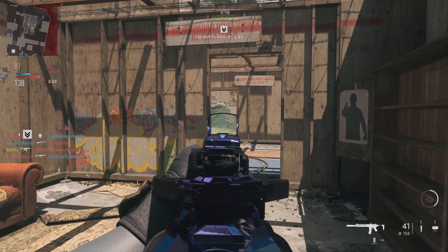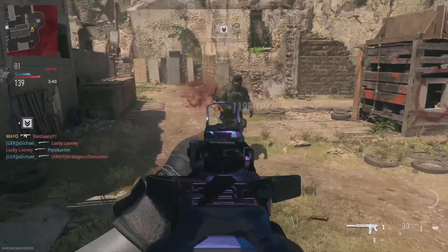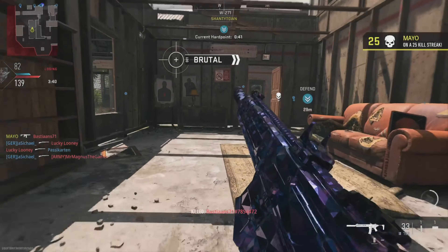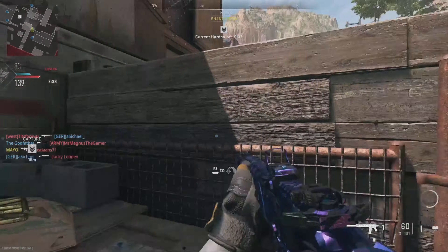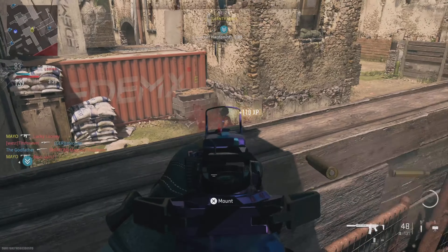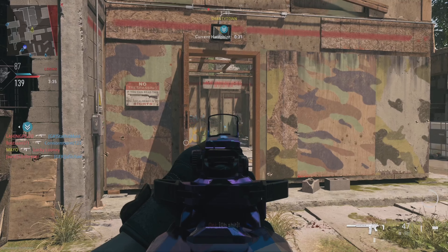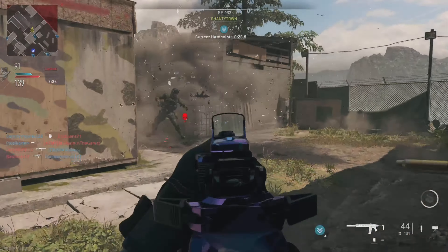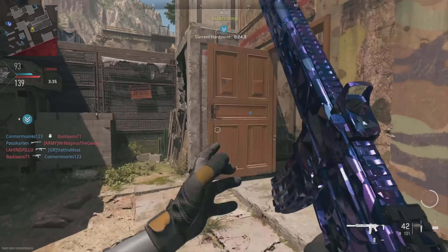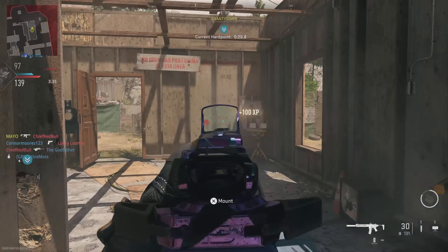Scavenger though — why is scavenger so shit in this game? They drop the scavenger bags and I've literally watched them just disappear before I've got to the body. And it only gives you a couple of bullets — it literally does not give you that many. So I have to run ammo boxes non-stop now, because the amount of times I've run out of ammo in the middle of my streak is just mental. You run over loads of bodies expecting to get scavenger bags and you don't get any. It's ridiculous. I think that needs a buff.